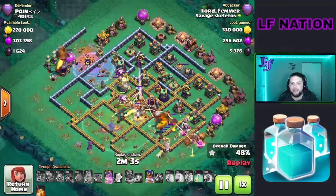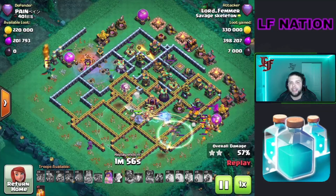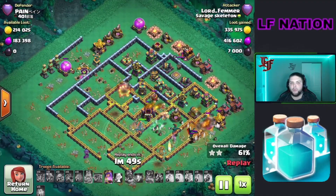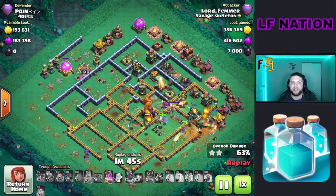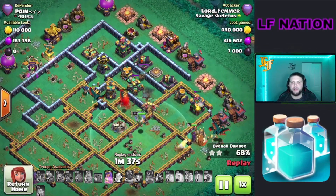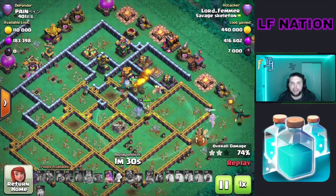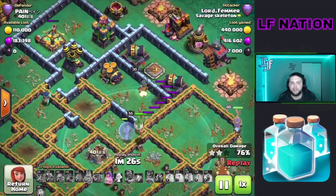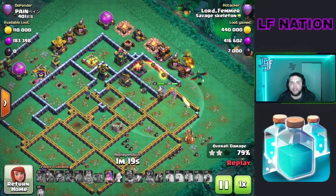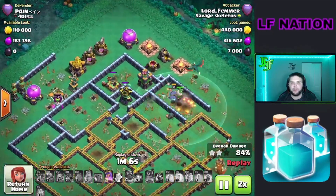We got the town hall down pretty easily and are just going to work up through the rest of the base. The queen is stepping up with our king, and queen is going to try to take down this lava hound. We need to get down this multi-target inferno, get through a couple air defenses and that scattershot, and we'll be home free. We still have the queen ability, which is going to come in handy later. The warden ends up finishing off the royal champion, which helps us out a lot. Now we just need our queen to work all the way around the base and up towards this little tesla farm.